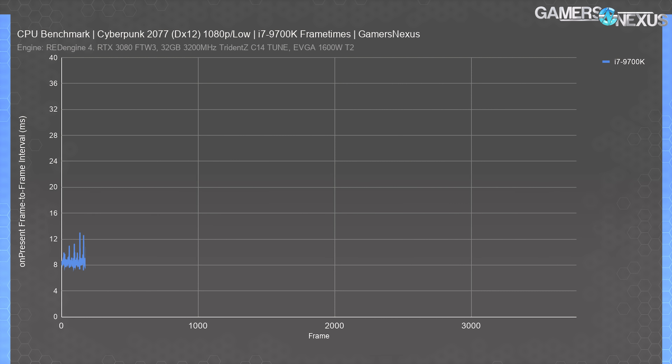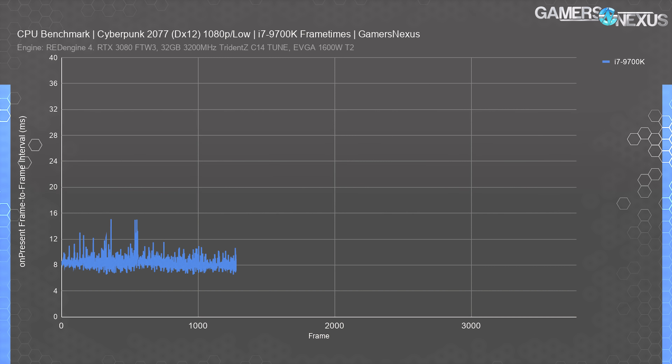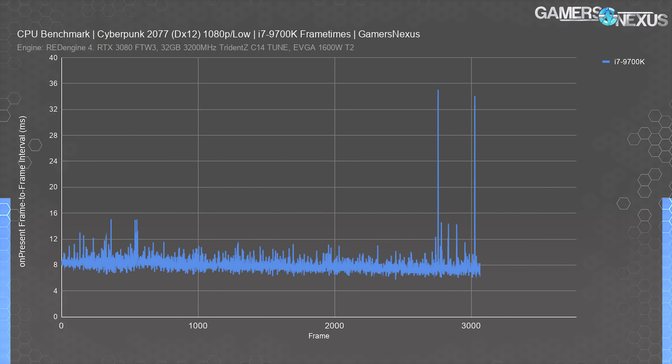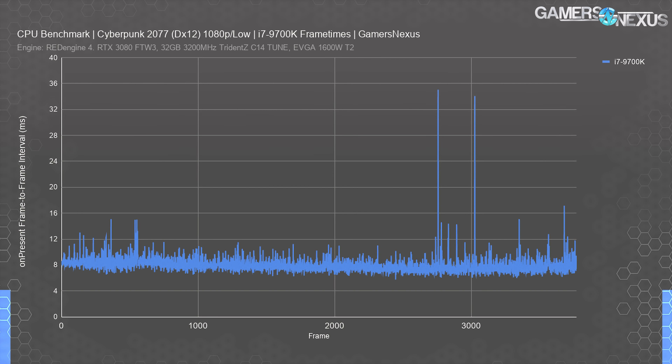This frame time plot shows the frame-to-frame interval measured in milliseconds — the most empirical way to look at actual gameplay performance. Lower is better, but more consistent is best, and we ideally see excursions from frame N-1 lower than 8 to 12 milliseconds. Overall, the 9700K plots around 8 millisecond frame times, with some initial spikes to 15 milliseconds. The real problem emerges around frames 2700 and 3000, where we see large spikes to 34 to 35 milliseconds a few times in succession. If this happens consistently every couple of minutes, it becomes more noticeable and gets worse in intensive scenarios — it's not experience-ruining, but it is enough to be noticeable.